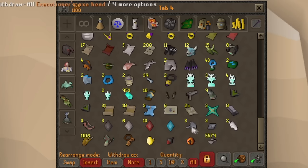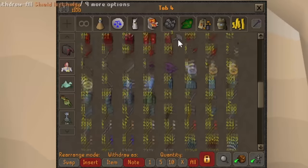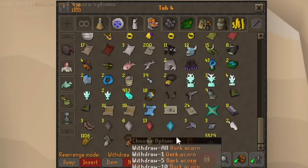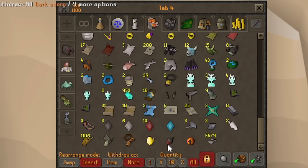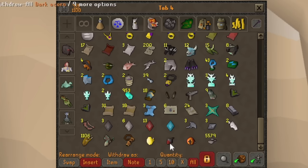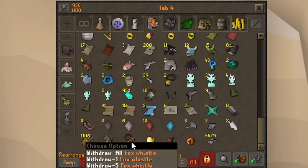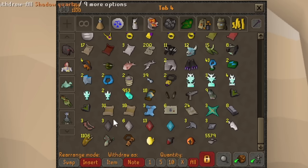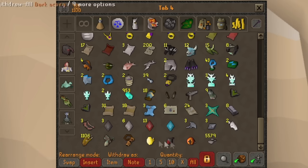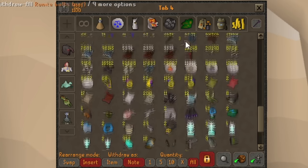Down here we have the Soul Reaper Axe pieces, since I've been hunting for the pets. This is actually from the Sceptre — I just bought it because I had all the marks to buy it, just to green log the Sceptre since I totally forgot to do that. This is for the agility pet which I don't have, which is why it's in the bank. This is the golden peasant egg to transmog your Woodcutting pet into the peasant, the Fox Whistle to transmog it into the fox, and this is the Funky Shaped Log which transforms the Beaver's color into all the different logs it represents. I don't have the Woodcutting or Agility pet, so these just stay in the bank until one of those happens.